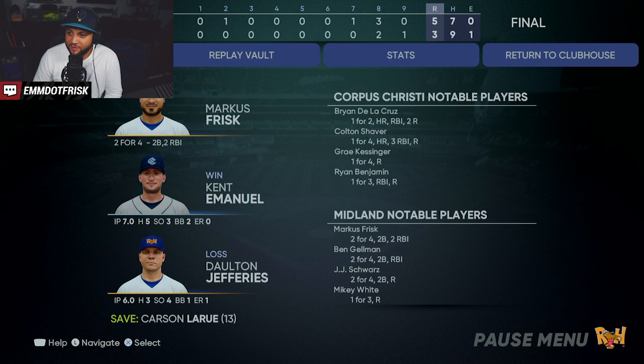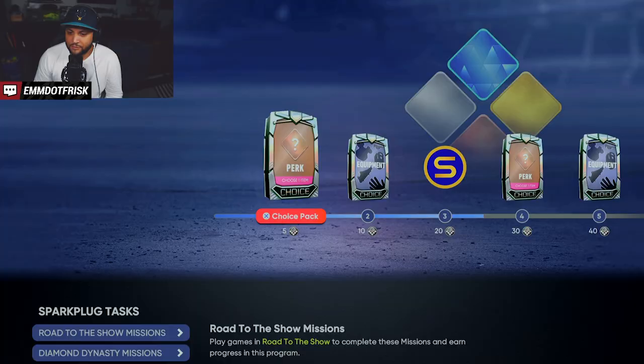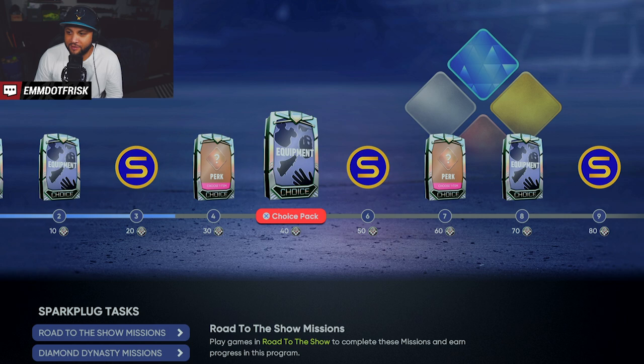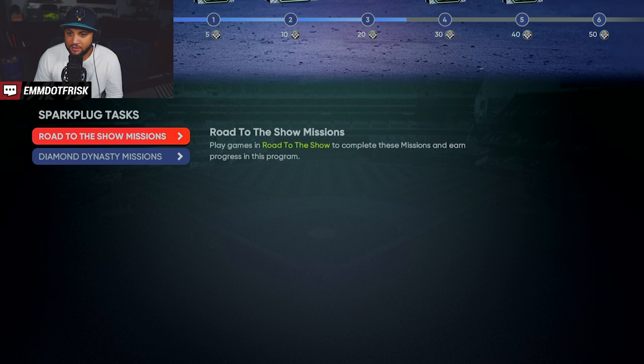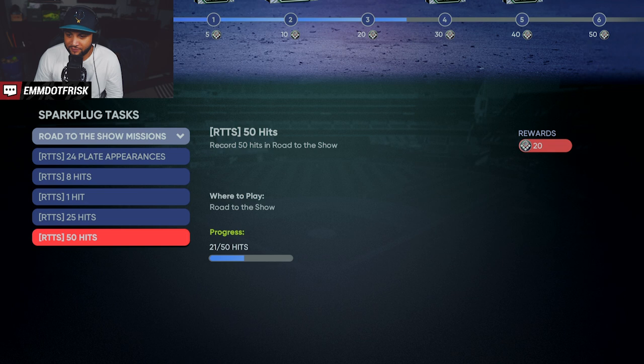Two for four. Our technique is working. We have eight hits — six of eight needed for the 25-hit milestone. We just need two more hits to knock out two objectives. We're chipping away — now at 20. We've got 25, and we need five more to get this perk. We still need 75 points, but at least it's counting now.